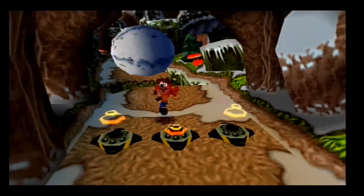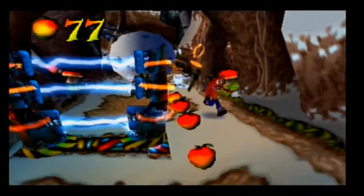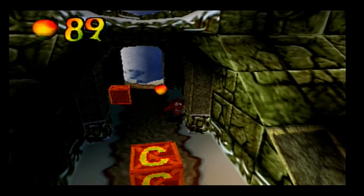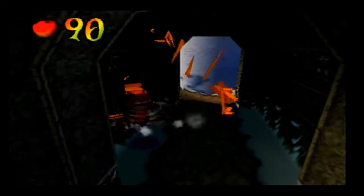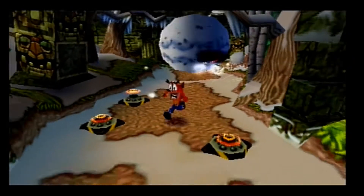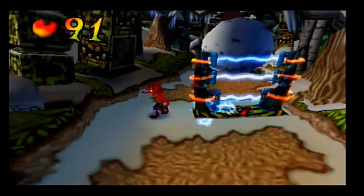If you want that gem — I keep hitting here. I'll basically follow the Wumpa fruit. It's past the gates, basically. If the boxes seem sparse, it's because there's not been many boxes on the actual road, as they say.